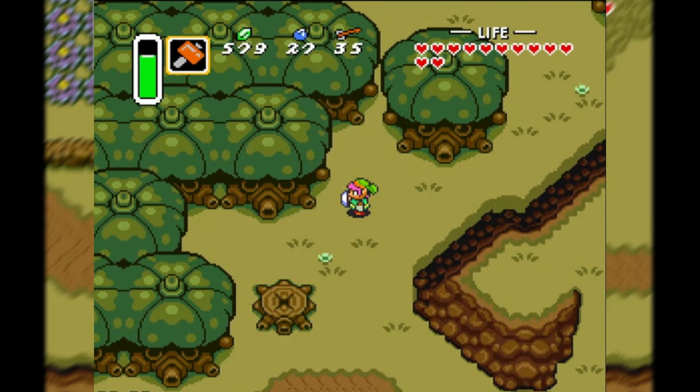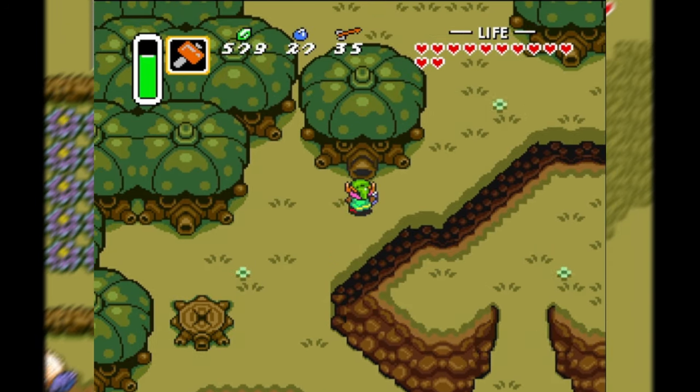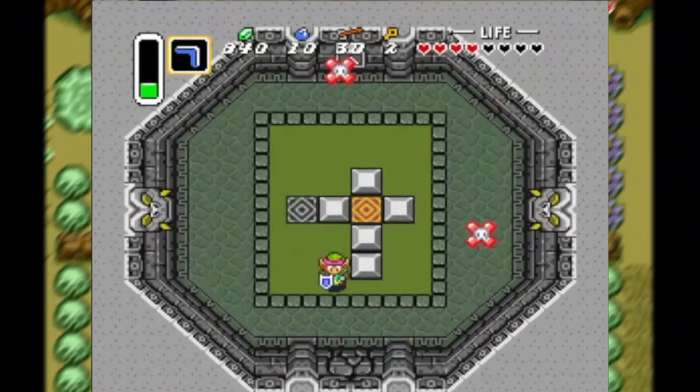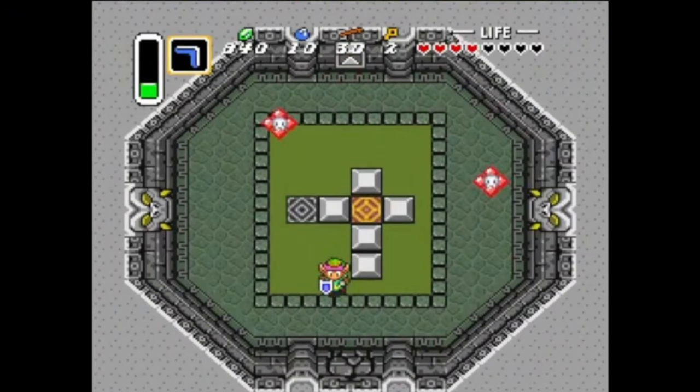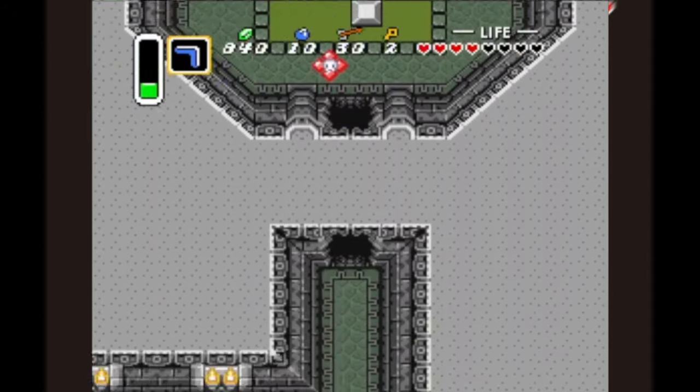The trees found in the Dark World that have faces with moving eyes will spit green bombs at you. Afterwards, if you re-approach the tree, it will give you an in-game tip or give you some sass. Some of the cracks in the walls don't need bombs to open up the doorways. The cracks that are circular, you can just dash into them, opening them up. Keep in mind, you do have to have the Pegasus Boots to dash.